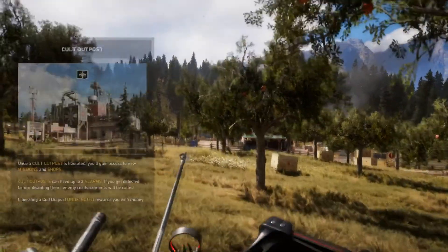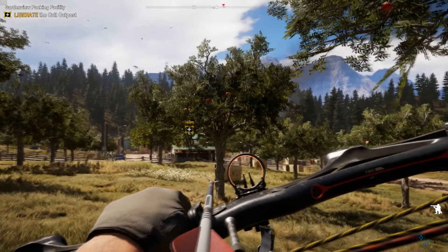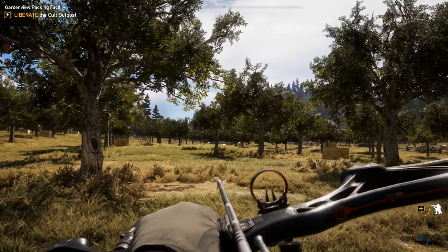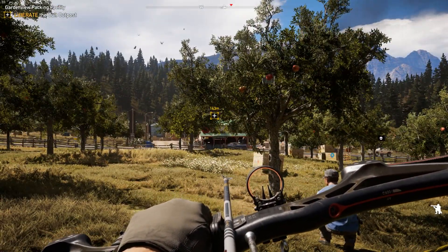Once a cult outpost is liberated, you gain access to new missions and shops. Cult outposts can have up to three alarms. If you get detected before disabling them, enemy reinforcements will be called. Liberating a cult outpost undetected rewards you with money. Alright, this is going to be tricky, so we're going to take a break here. We come back, we're taking out our first cult outpost and we're trying to do it completely silently. Wish me luck - see you all next time!